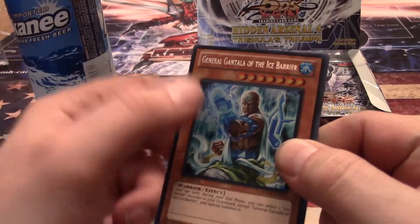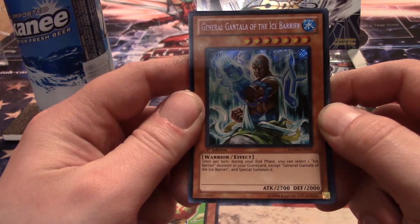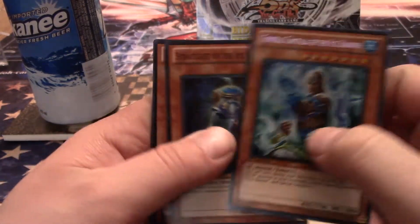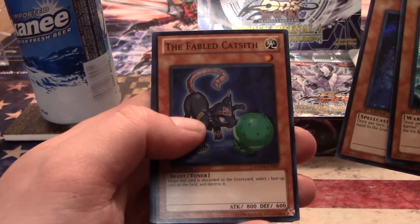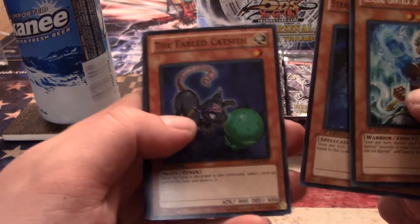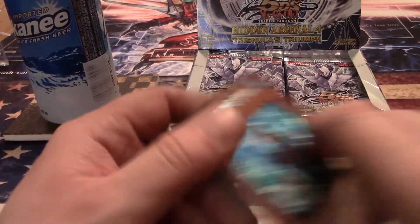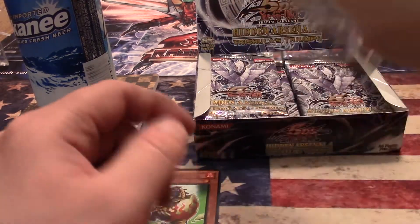Got a General of the Ice Barrier — he was one of the boss monsters. Once per turn during your end phase you can select one Ice Barrier monster from the graveyard, except General Gantala, and Special Summon it. Pretty good, but you have to Tribute Summon. Fabled Cat Sith — this card, when sent to the graveyard, selects one face-up card on the field and destroys it. Bell Flame and Volcanon. GenX Ally Birdman is in this set too — people were still using Birdman pretty recently.